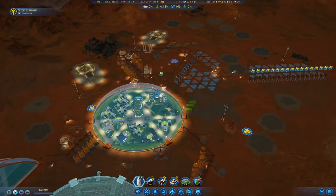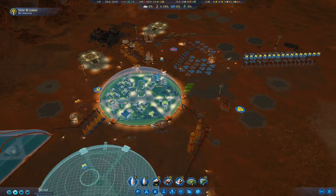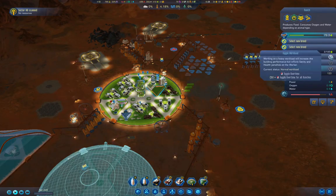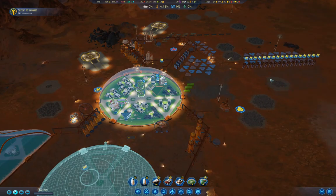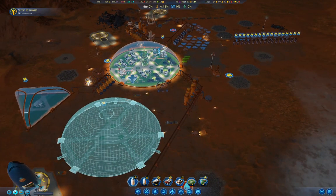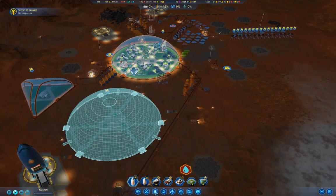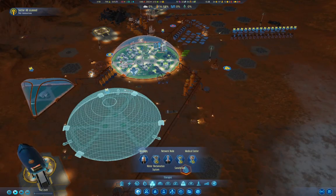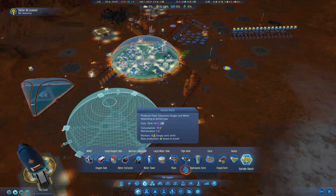We have some vacant work slots to deal with. I think I'm going to need to get another dome online soon as well. The thing I notice is that food is going down — the net food production is going down. I could do a heavy workload, but I'm not going to. I have the Outside Ranch, but I don't have enough people to really run it.